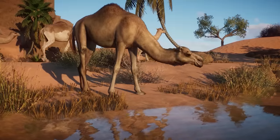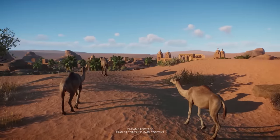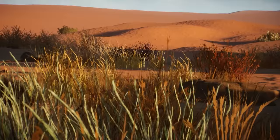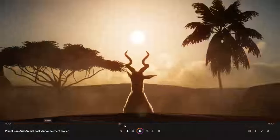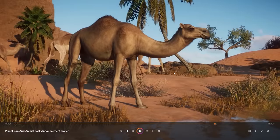Eight new animals are coming with the Arid Animal Pack: the dromedary camel, African crested porcupine, Addax, Somali wild ass, black rhino, sand cat, dama gazelle, and the desert horned viper. Going back to the trailer, we can already see the dromedary camel, which looks absolutely fantastic. All the animals really do look amazing — I'm not surprised about that. Frontier really does know how to create these animals and they always look absolutely fantastic.